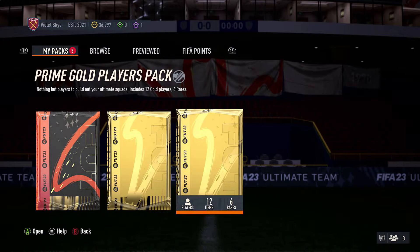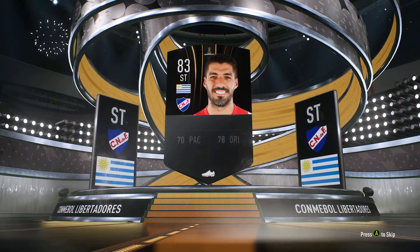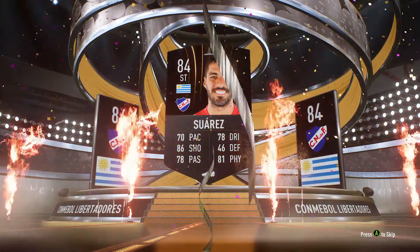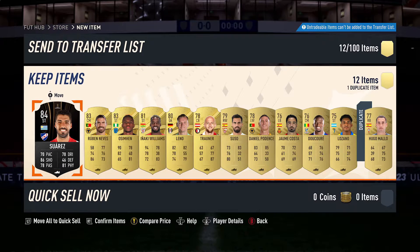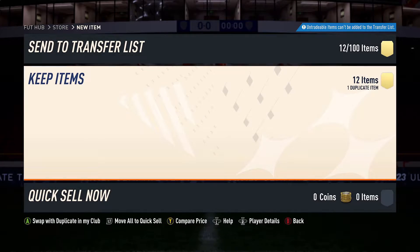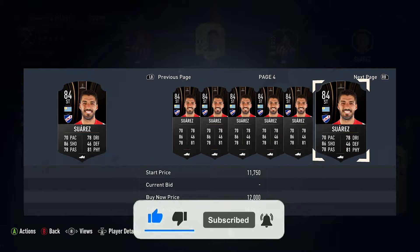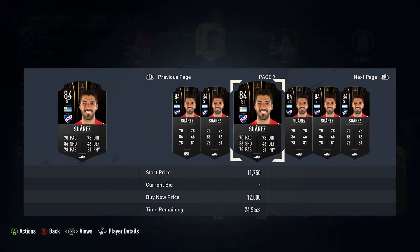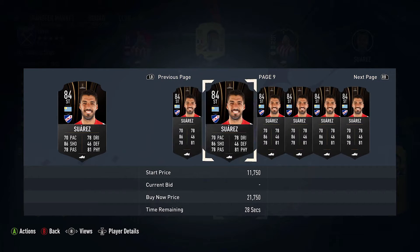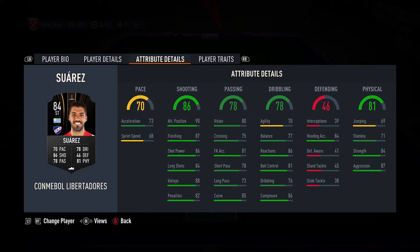We're going to go with the second Prime Gold Players pack first, just to spice things up. And it's... it's Luis Suarez! Oh my God. I did not realize - I thought it was just going to be trash. But we'll take a Luis Suarez. What does he look like this year? Pretty dreadful, but that surprised me there. The biggest surprise. I just looked at Luis Suarez's card and he's 12K. Do people actually buy this card? I packed it and I was like, I might have to build a team around him.